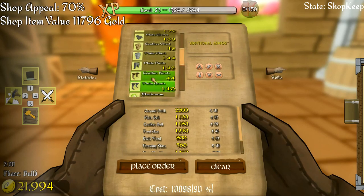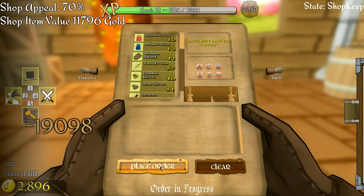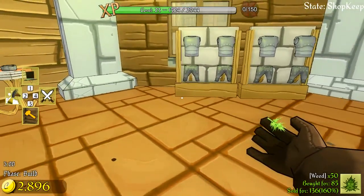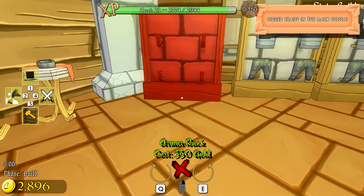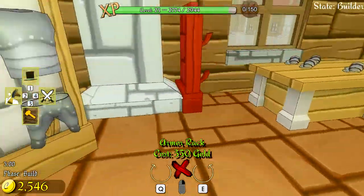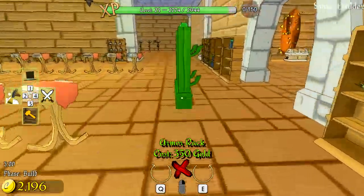I'll also get leather boots — I'm pretty sure we've already got leather boots — arrows, and plate helms because we don't have any other helmet-type items. That's 19,000 gold, which doesn't leave me with a huge amount. Do I need to put in any more furniture? I think I'll put in another rack. Let me place it here — I'll rotate it a bit. Hopefully they won't chuck stuff behind it. I'll put another one just in front. That'll do for a minute.